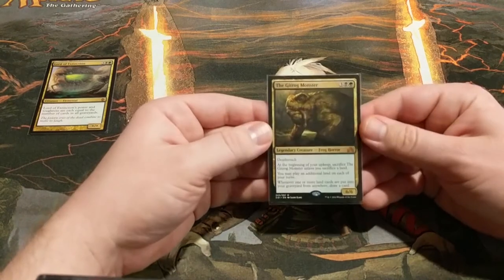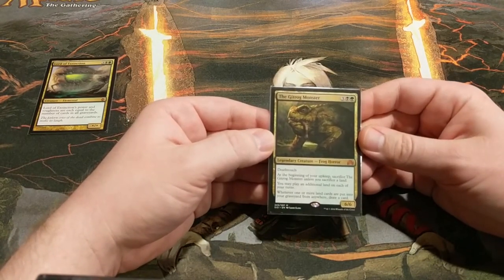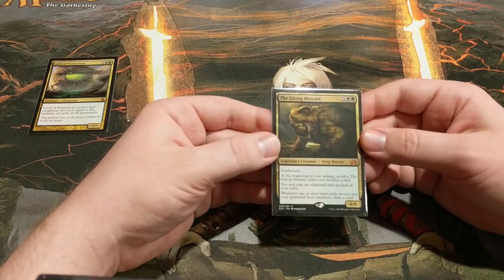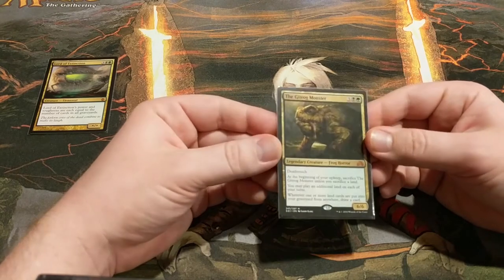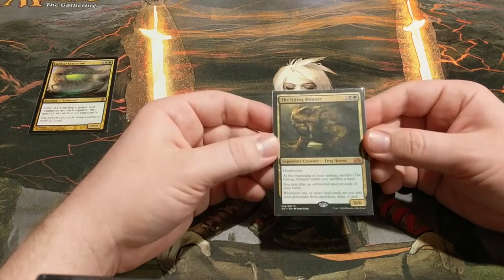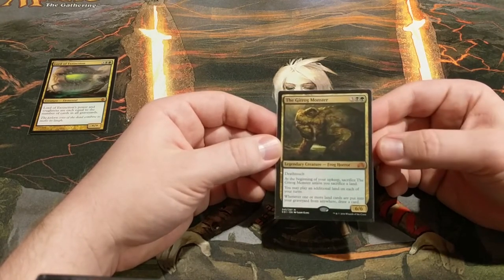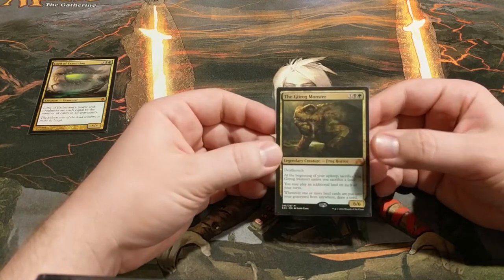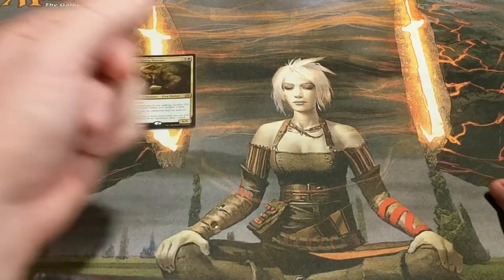We also have the Gitrog Monster. He gets you extra lands, card draw, sacrifice outlet for things like Bojuka Bog, and a huge deathtouch body — and it's only five mana. It interacts incredibly well with Fetchlands — we've got nine of those in the deck and again we can cast them from the graveyard. You're going to draw a lot of cards by doing that. This should win you the game very quickly if your opponents can't answer it, and even if they can, you just pull it out of the graveyard again.